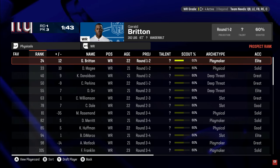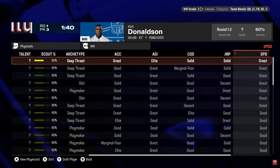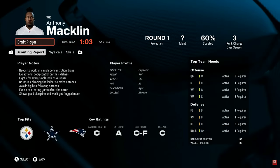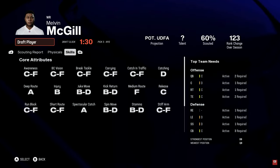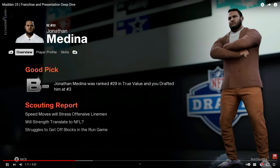It also includes a new draft prospect board that updates in real time and is easy to navigate. Searching for the fastest wide receiver available is simple — you can sort players, see their projections, and make sure you're choosing the right one for your roster. Last year it was a bit more complicated; they've moved to a simpler scouting system.